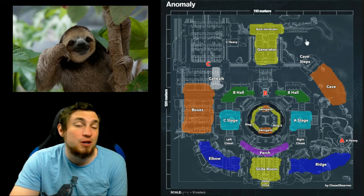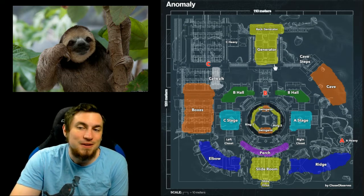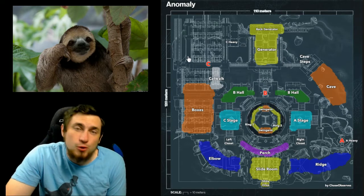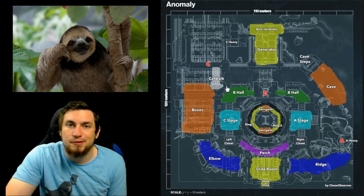People camp at Cave Steps pretty often, but there's a huge wide open area around Generator and from C Heavy that people can push over. There's no bottleneck choke point to watch from Cave Steps. So Bravo spawn is forced to not camp on this map, while Alpha spawn has the option to camp if they want to.